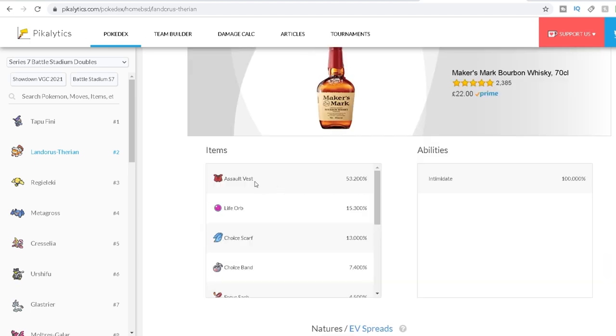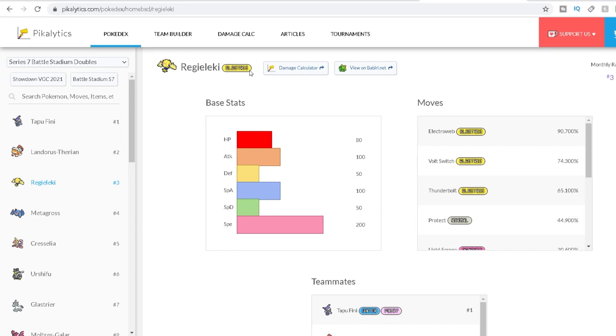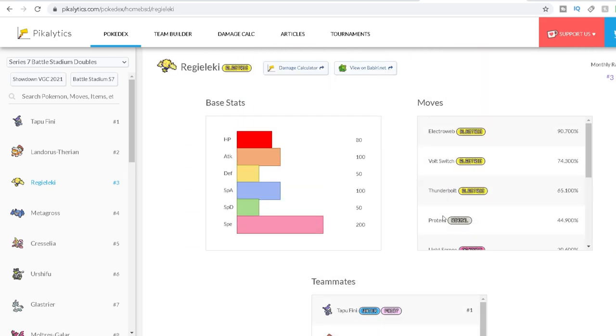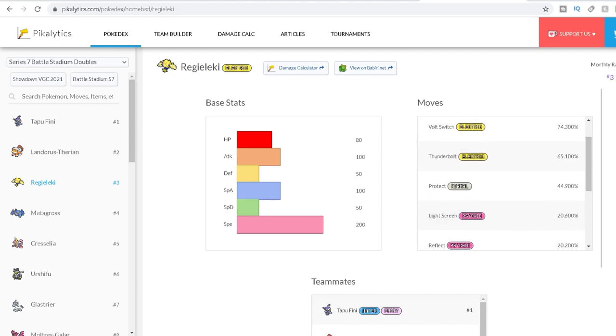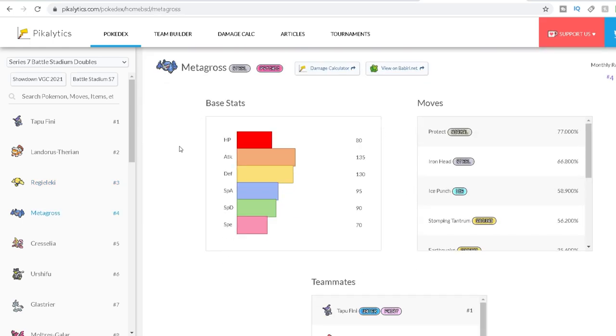Up next in third place we have Regieleki with a moveset of Electroweb, Volt Switch, Thunderbolt, and Protect — its most common item being Choice Specs. Wait, Choice Specs with Protect? I refuse to run Protect on a Choice item Pokémon. The next most used move is Light Screen — not ideal but a little better. So Regieleki, check!